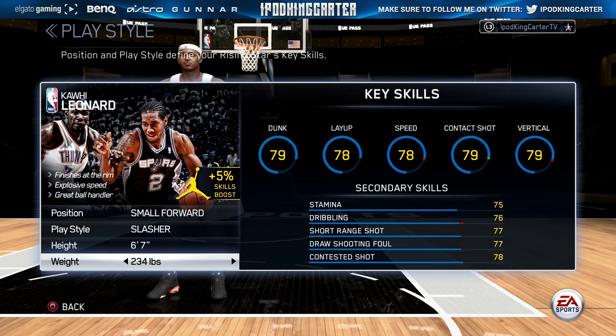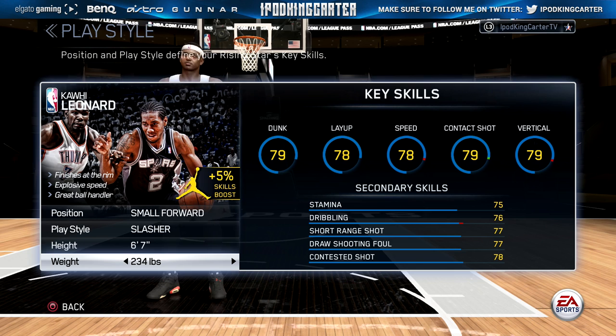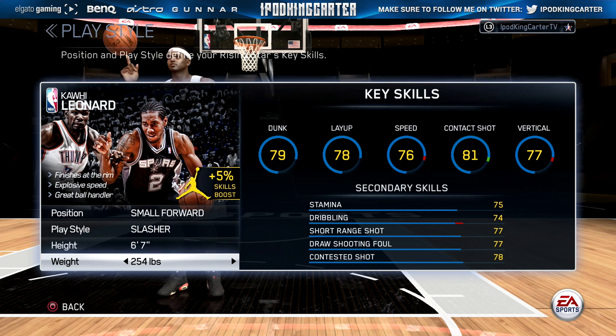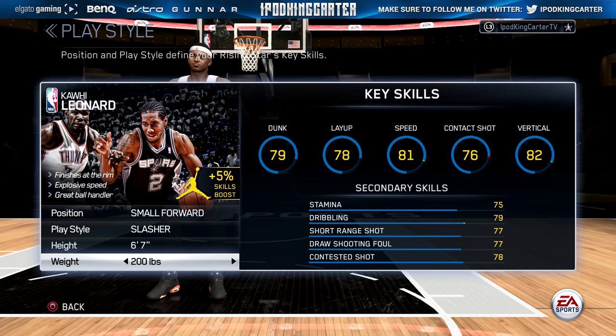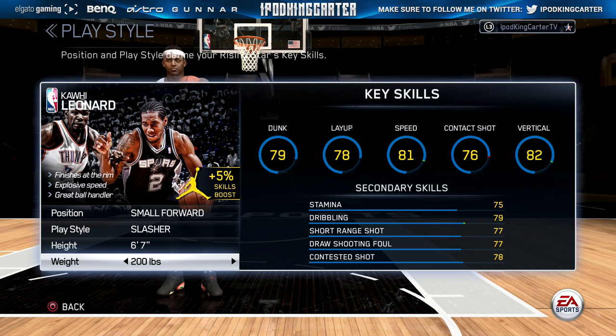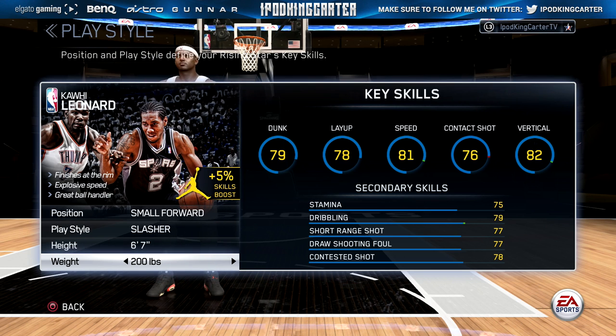What I'm doing here is raising the weight. If you go to 204 pounds, every 10 pounds you pack on you get a decrease in speed, vertical, and dribble. I'm thinking 204 is an okay weight, but you lose the contact shot. So if you're a person that likes contact dunks early and wants to poster people starting out, 204 pounds shouldn't be your initial weight. I think if you're about 6'9", go with 214 to 224 — no more than that.